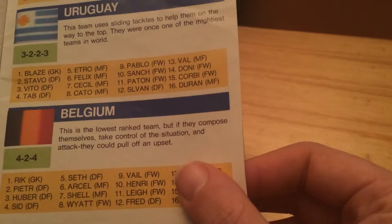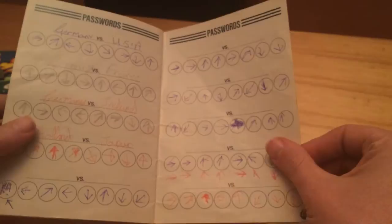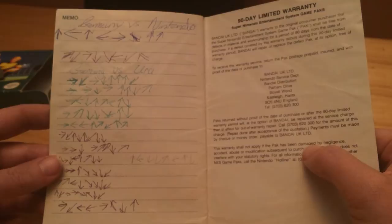There we go. And here we go guys, if you want cheats, if you want codes — this guy has gone code mental. I mean, he obviously loved this. Germany versus Nintendo. I'm sorry. If that isn't kind of a Sharktopus sort of... Germany versus. Brilliant.